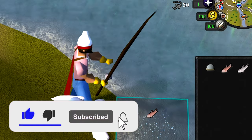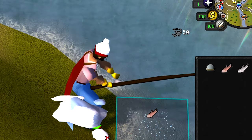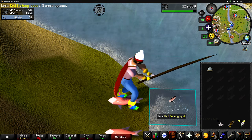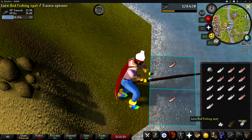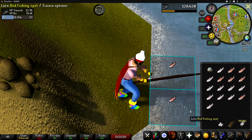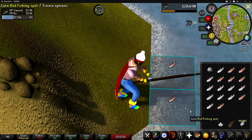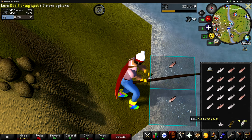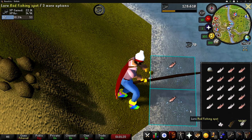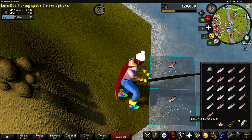If you didn't know you could do this, please drop a like and leave a comment — it really helps with the algorithm. To compare, I fished regularly for several minutes and the XP per hour was about 34,000 to 35,000, which is a whole 12,000 XP less than three-tick fishing. Keep in mind if my fishing level was higher we'd be getting even more than 47K XP an hour, so three-tick fishing is definitely worth it.